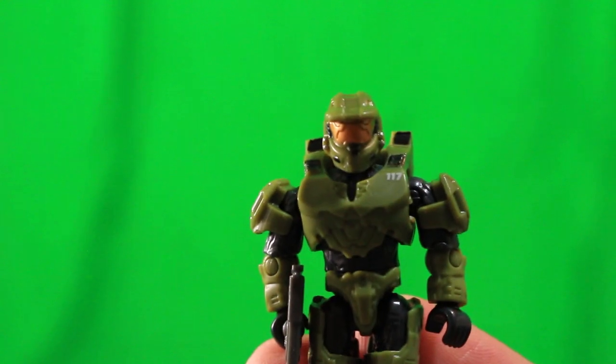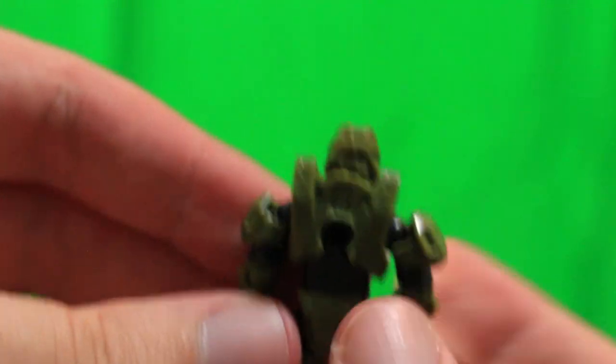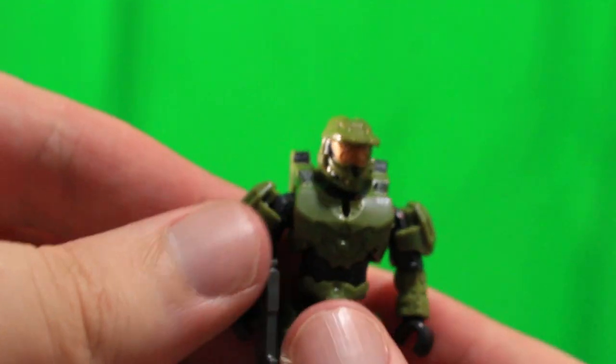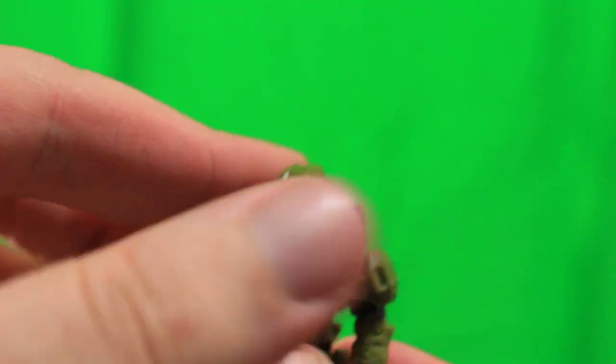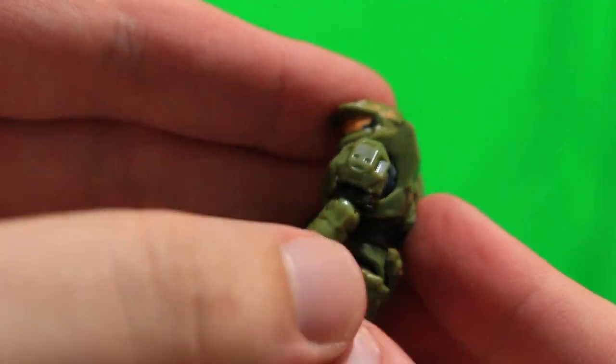Here we have our main man, Chief. I really like this one as well — he comes with his assault rifle. His coloring's a little blank, but to be fair he was kind of clean in the Halo Infinite trailer, so you can't really fault it too much. He has a lot of nice articulation, and overall I'm really liking this whole design for Master Chief.